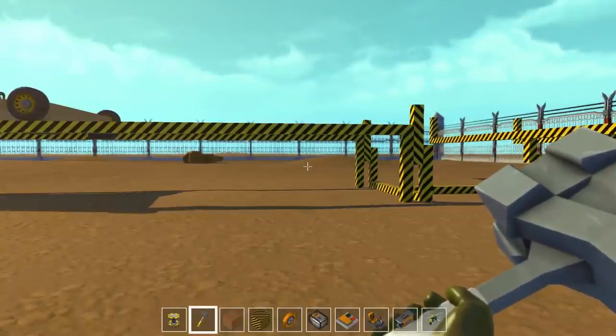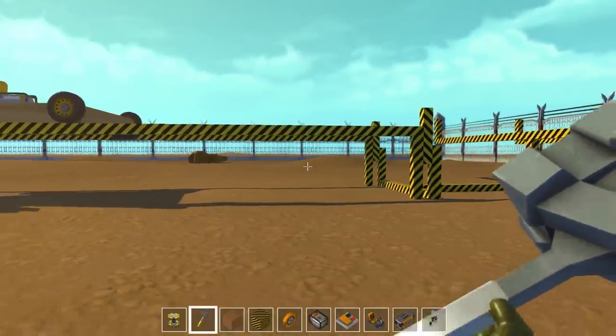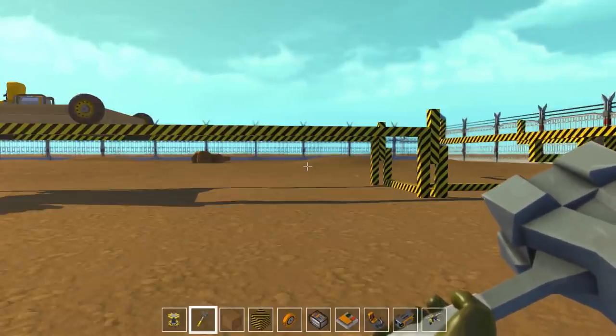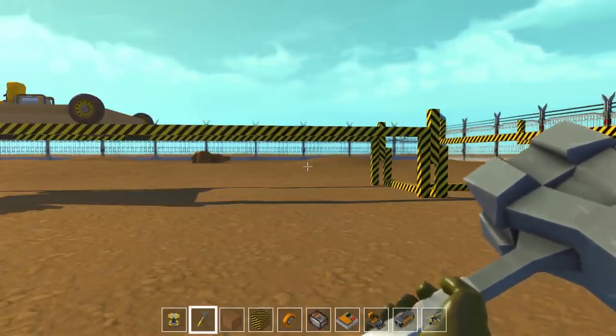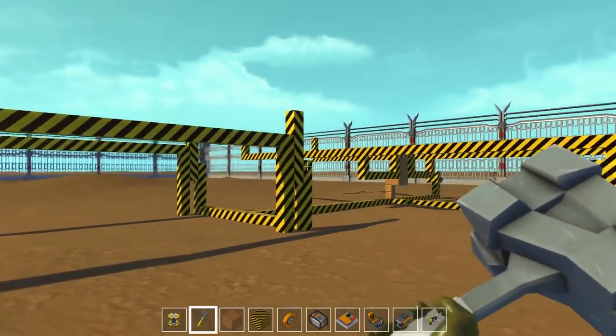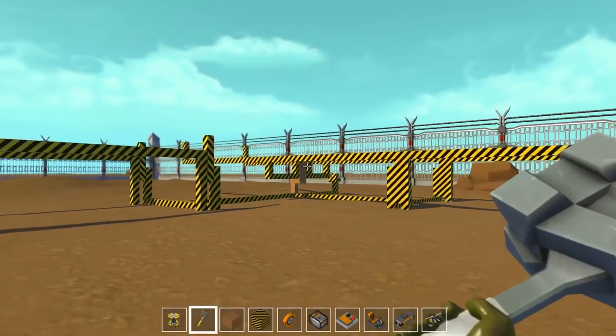One problem with making trains in this game is that because you can only build cubes, you can't build curves, and trains like curves. So to actually get it to go around a corner — for instance, when you get into the corner of the map like this — you need to build this kind of thing. It's a train turntable.